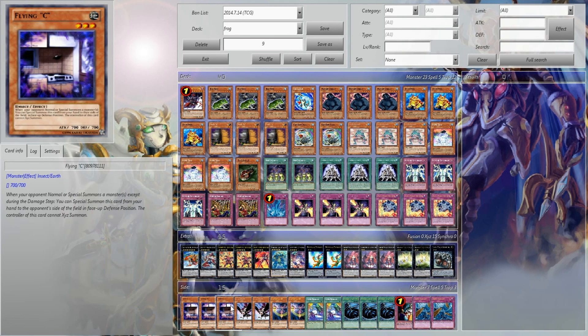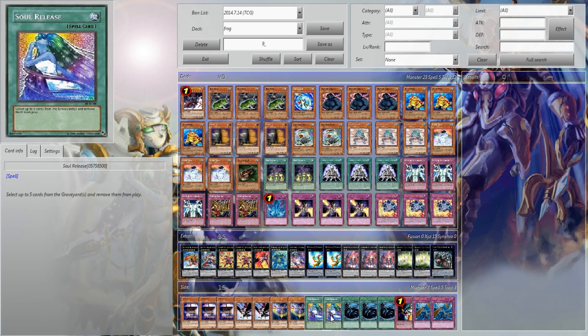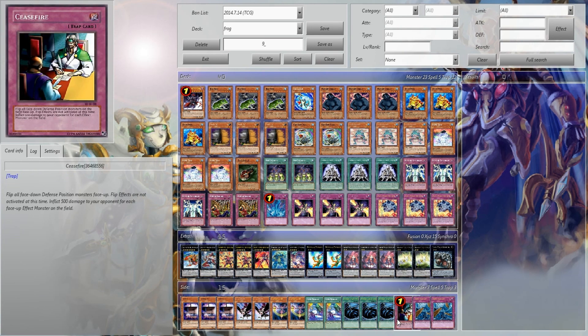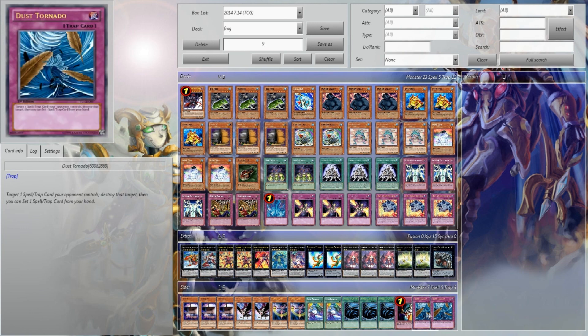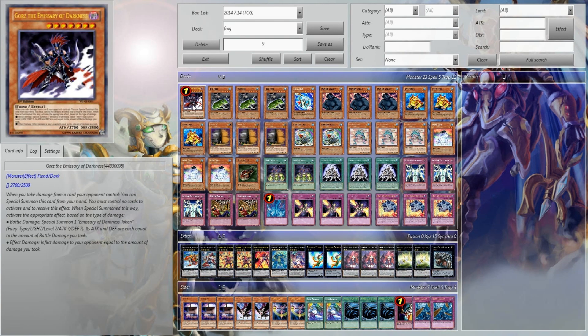His side deck was 3 Flying Sea, 2 D.D. Crow, 2 Battle Fader, 2 Silver Release, triple MST, 1 Ceasefire, and 2 Dust Tornado. Now let's cut it straight to the Price Guide, and the Price Guide's going to obviously start from Gorz and go all the way down to the side deck. Starting right now.